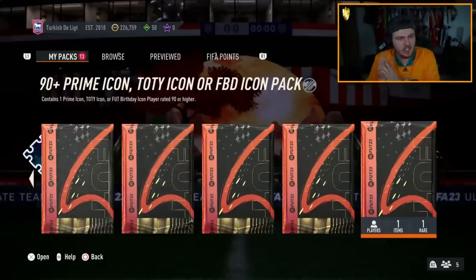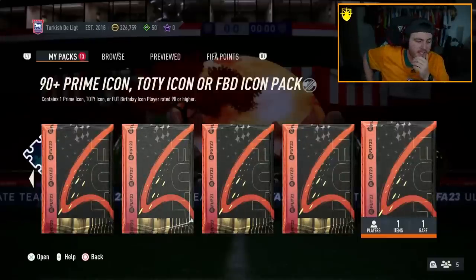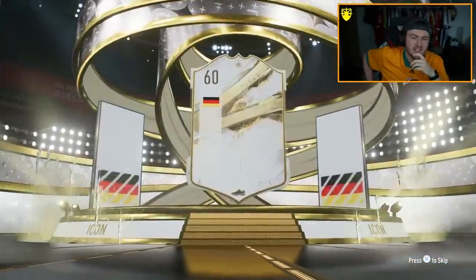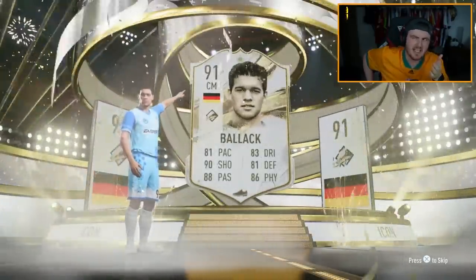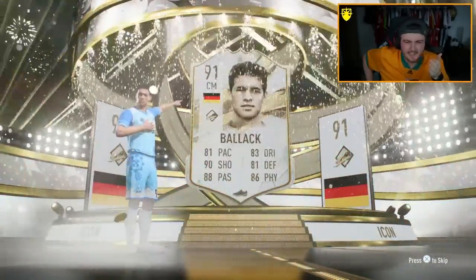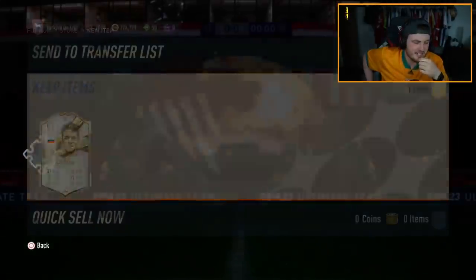We have another one now — Turkish Delit is the club name, 226k in the bank. We're hoping to see some nice pink or blue for Foot Birthday or Team of the Year icon. Nice prime. German? Matthias? Michael Ballack. I guarantee he's probably worth about 200k. That is rough.